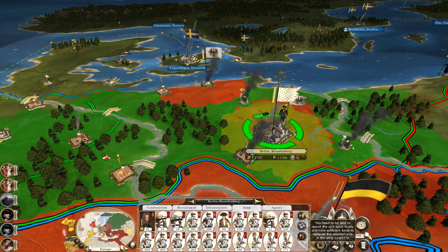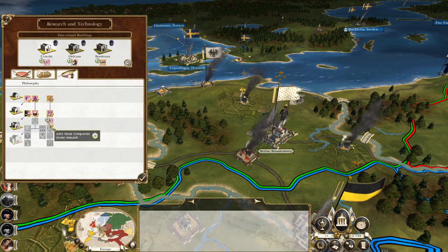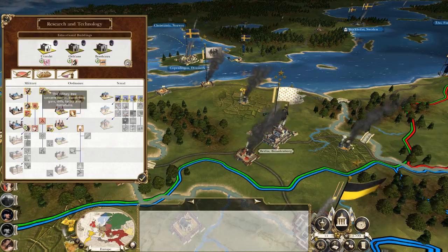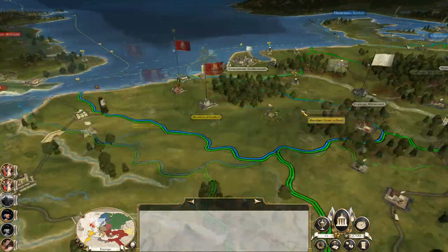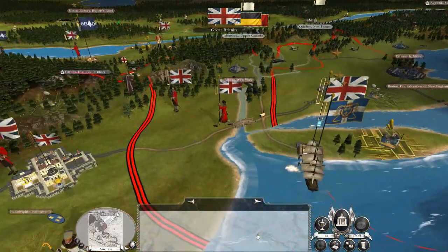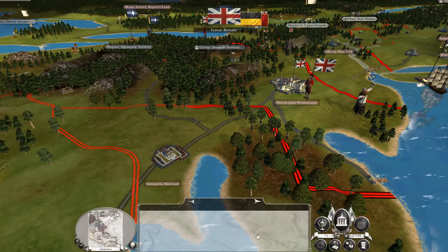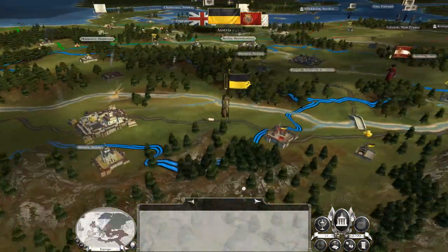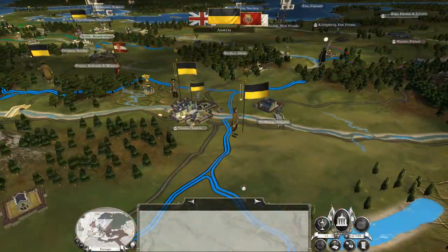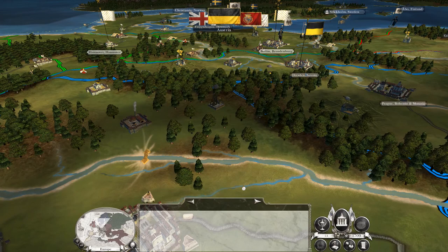Whatever minor cash I have goes into replenishing certain troops. Research is going okay - joint stock companies is good. Having a great university - yes, research is still going well. Building my naval academy - four turns. If I research quick, I'll need to build the next level artillery building as well. That force in Montreal needs to head down the inland part because I've got a couple of British stacks coming and I need a full modern force to easily wipe out the Native Americans.